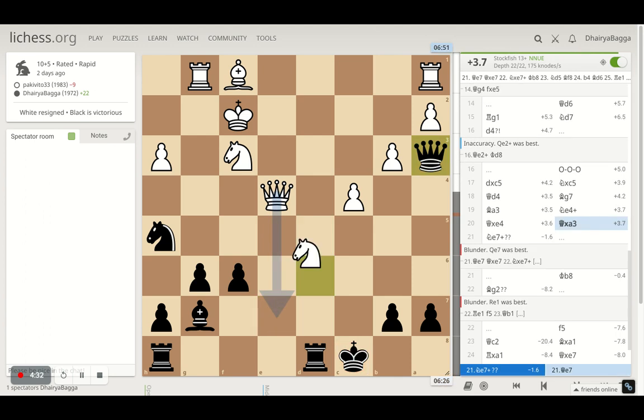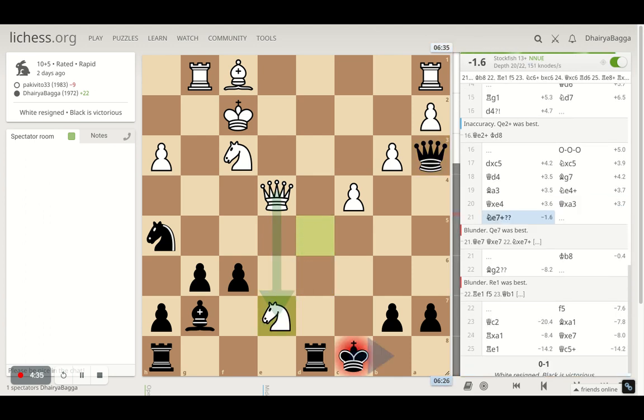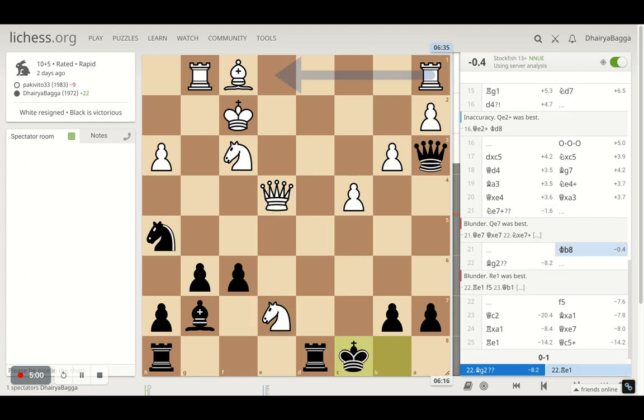Now the opponent plays knight to e7 giving me a check, and did you see the evaluation change? It goes from plus 3.7 to minus 1.6 — despite the opponent giving a check. That's how quickly one move changes the evaluation by around five points. That's all you need when you're down and being attacked: one small mistake from your opponent to capitalize on.